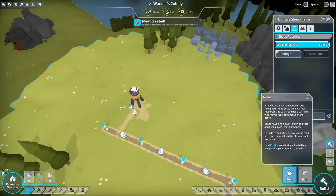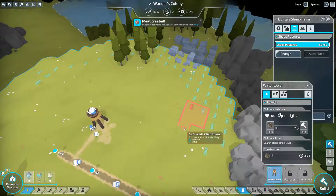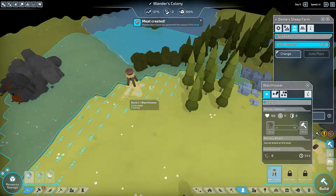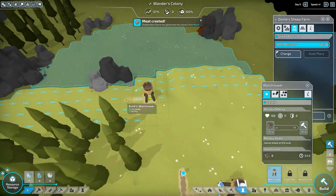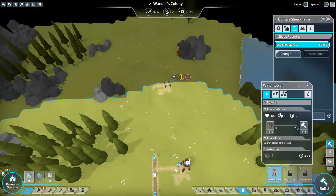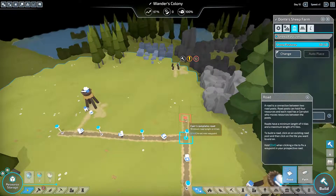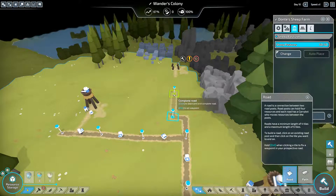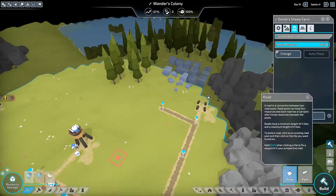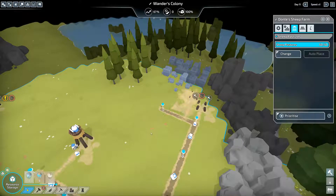Now we're getting close to that stone deposit. Let's do another watchtower, maybe over here - that looks good. Let's keep expanding our borders since there are enemies somewhere around here. I also want to get to this stone quickly, so I'll move the watchtower over here. And let's get that surface mine going right close to the watchtower - nice and safe.